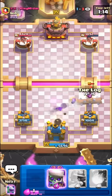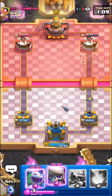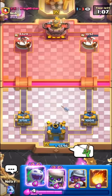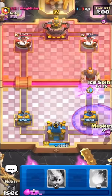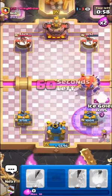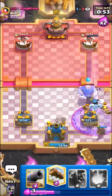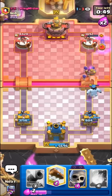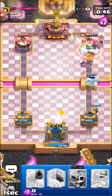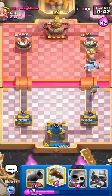If he goes for the Giant we do have our evo Ice Spirit and evo Skeletons, so I'm not too scared about that. The evo Ice Spirit actually isn't too bad in this matchup for countering the Giant. Evo Skellies - he's not going to have a spell for them for some time so they should pretty much kill this. He missed! Most accurate Giant Graveyard player with his spells. I'll fireball - tower down! Beautiful fireball killing the evo Bats right on the spot.